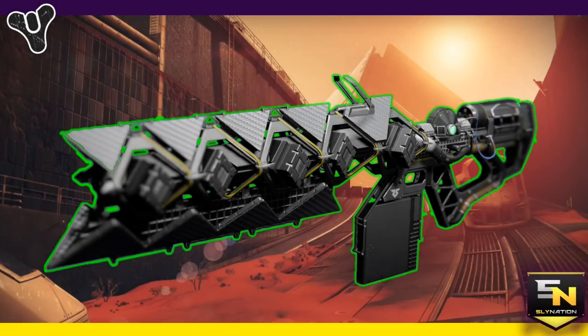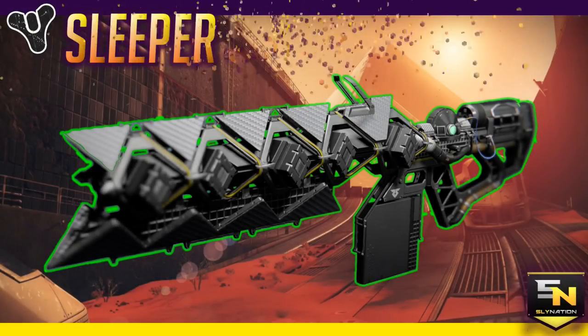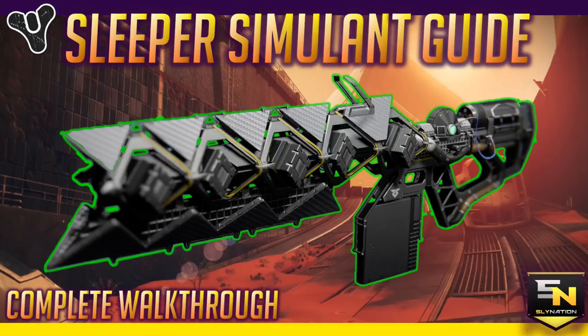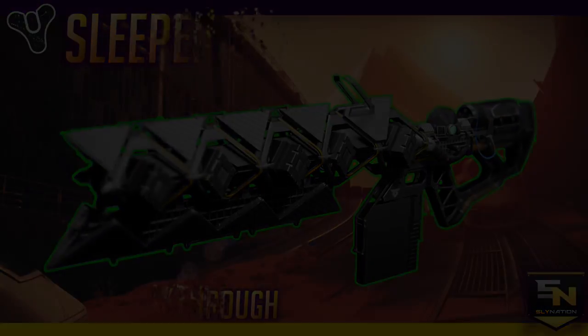Destiny 2 Warmind is in full swing — secrets have been exposed, exotics have been found, and secret passages are still throwing me for a loop. With so many things going on after the story ends, it can get a little confusing. So let's dive in and check out a simple guide on how you can start your journey to get the Sleeper Simulant, one of Destiny 1's most powerful heavy weapons.